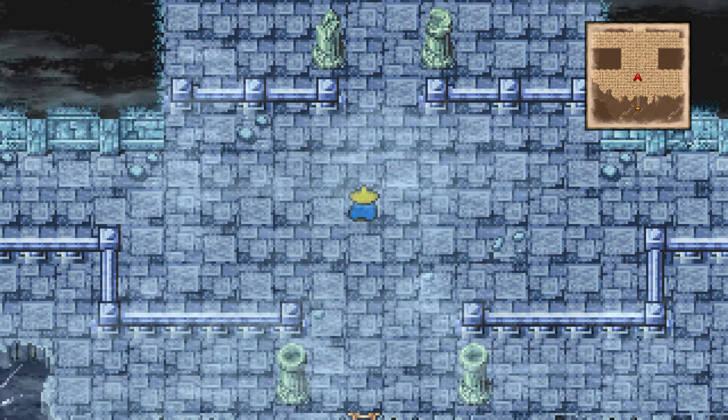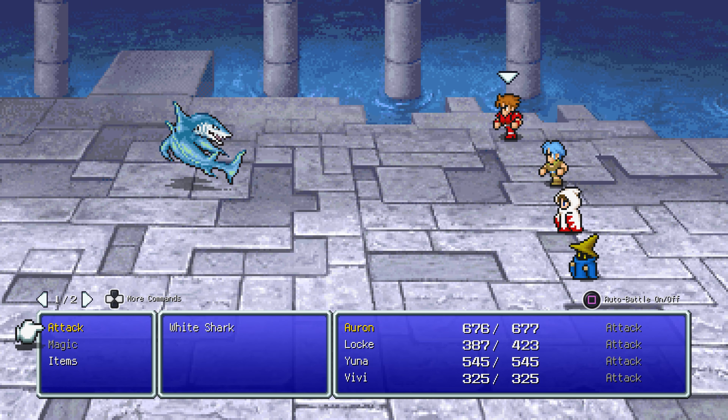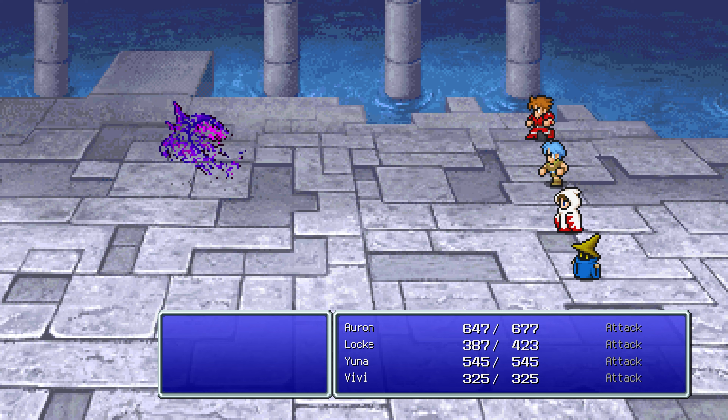This is going to be a pretty significant location. We've got mermaids to save, we've got Rosetta Stone stuff to find. But if it's a Sunken Shrine, then having a weapon that helps against aquatic enemies is probably good.